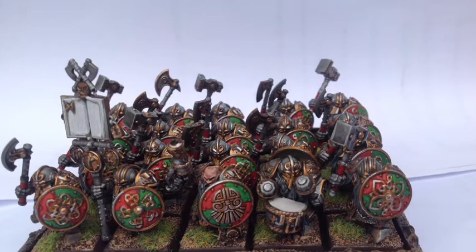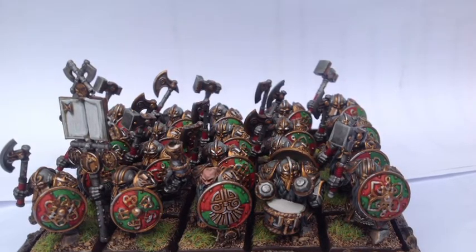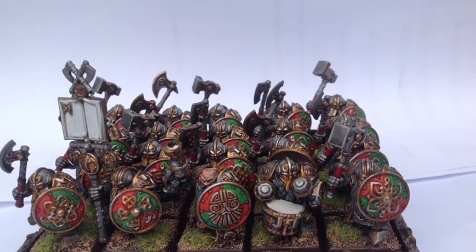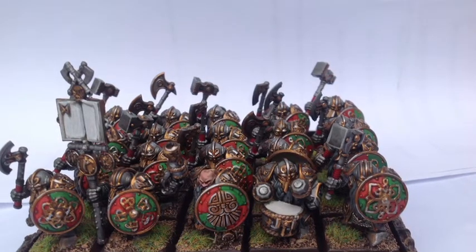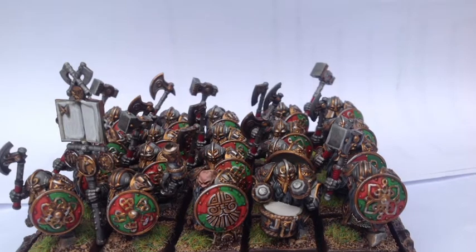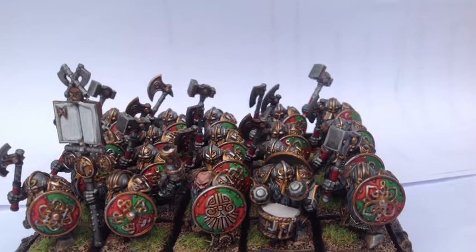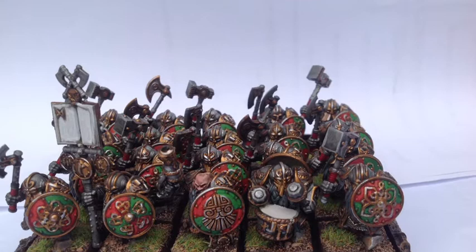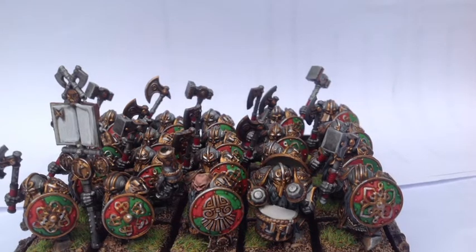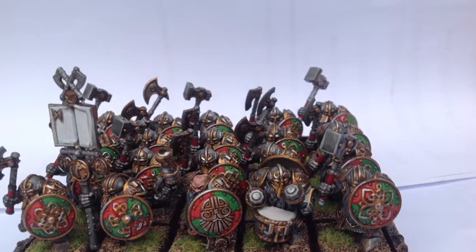For my core I'm running 34 Longbeards with shields and axes, with the Rune of Stoicism on their banner. My other core unit is 12 Quarrelers with a Musician and shields to give them the benefit of Shield Wall if needed. My special slot comprises two Gyrocopters, neither with Vanguard, and a Grudge Thrower with the Rune of Penetrating just for that extra bit on impact.